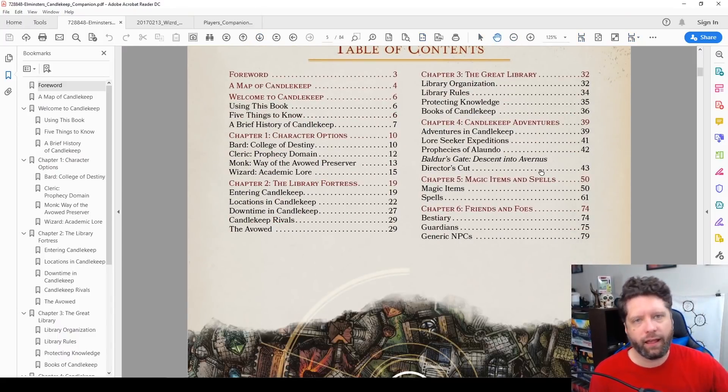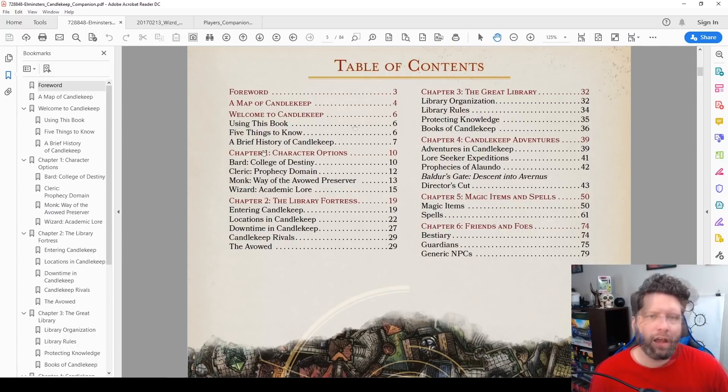What are you getting in this package? You're getting a map of Candlekeep, how to use this book, a brief history of Candlekeep that you can give to your players if they do a lore history check. Chapter one is all of the subclasses, which are kind of subpar — I don't like any of them. Chapter two is stuff about Candlekeep, specifically downtime using Xanathar's rules, and then the great library with information on the library. There are some really good tables to roll randomly for books. Chapter four has some adventures — side quests while at Candlekeep. There are also magic items, spells, and NPCs and monsters.